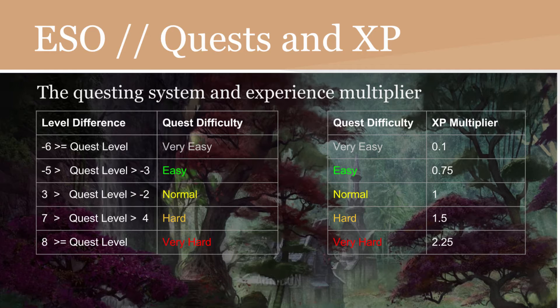A very easy quest is considered 6 levels below the player. An easy quest is between 5 to 3 levels lower than the player. Normal quests are considered either 2 levels below or 3 levels above the character. Between 4 and 7 levels above your character's level is considered hard. And 8 levels or above your player level is considered very hard and will yield the most experience.